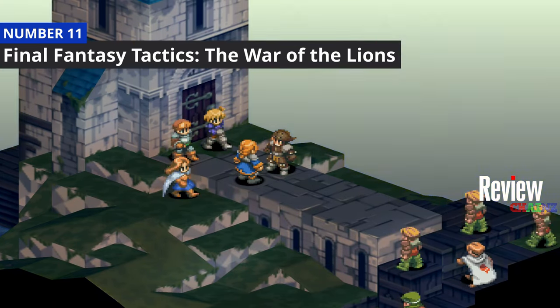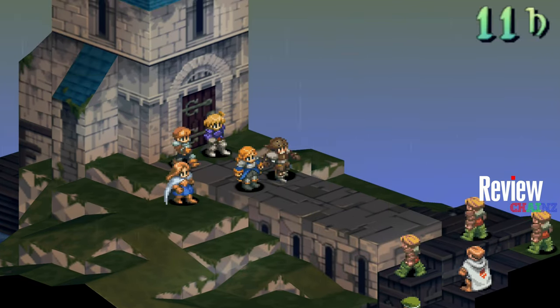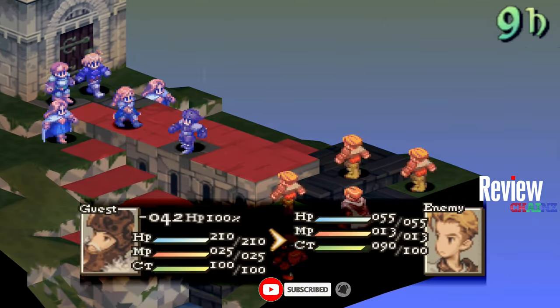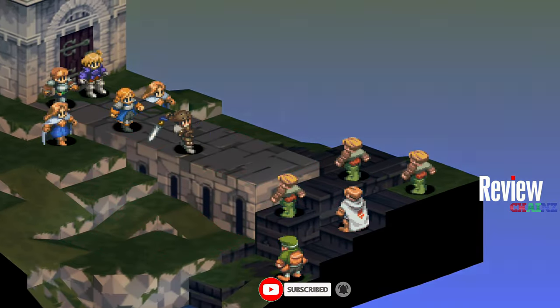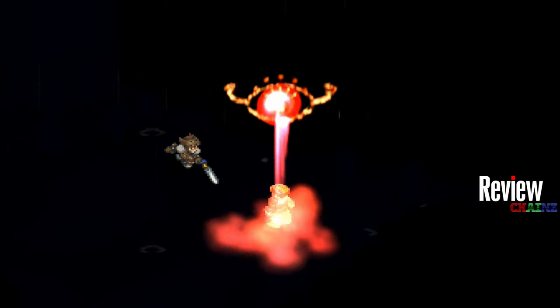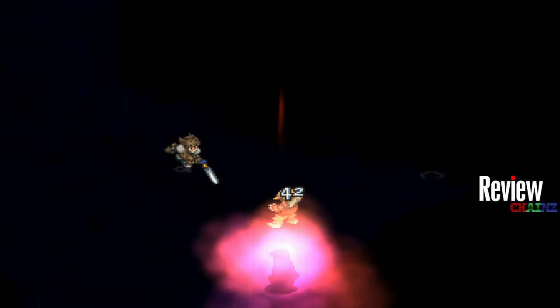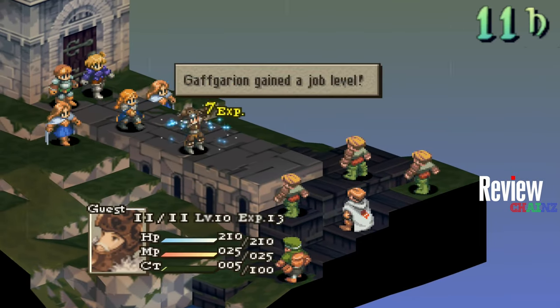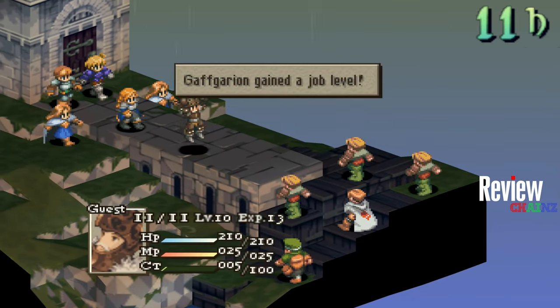Number 11 on this list is Final Fantasy Tactics: The War of the Lions, a tactical RPG with an intricate story and gameplay. Like the other RPG games on this list, you choose your moves first like a chess game, then choose your attacks and try to defeat your opponent while growing and getting better skills.